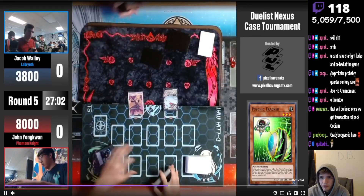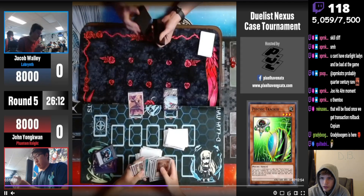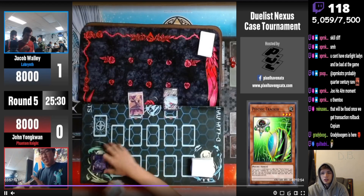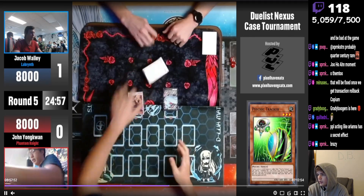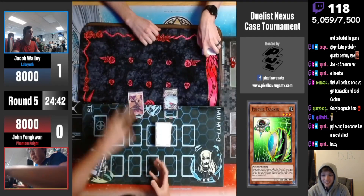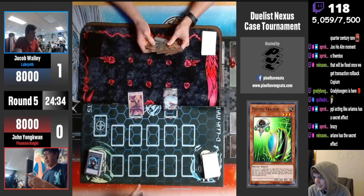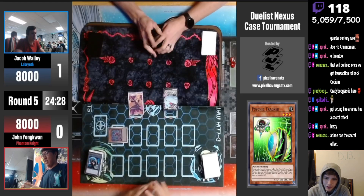On to the next game — we're going to see Phantom Knight go first and see what they can end on versus Labyrinth specifically, because Fog Blade is really good in other matchups but not the greatest in this one. Maybe just having one set would be fine, just for the Ariana. People acting like Ariana has a secret effect — it does, it says draw one. The real secret part is when it summons Lady or Lovely — that's the part no one knows.